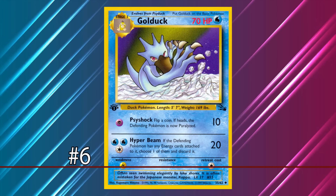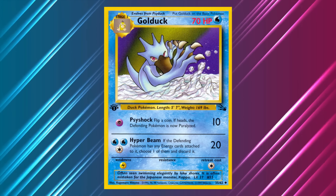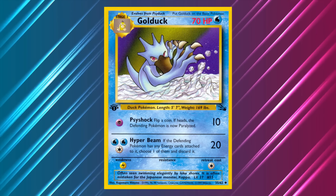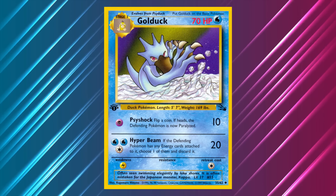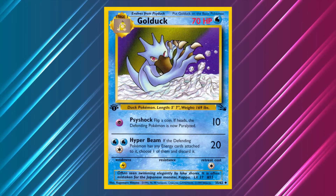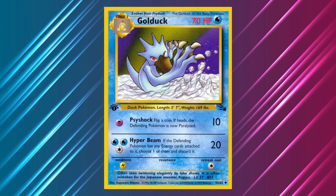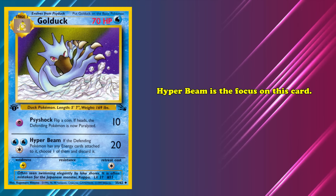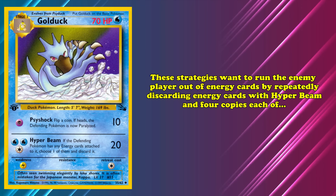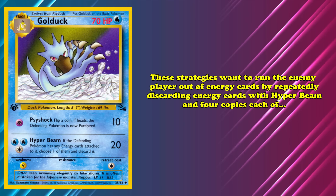And at number 6, we have Golduck. Unlike other Pokémon on this list so far, this card doesn't represent an undervalued niche but instead a whole archetype that was historically underexplored. For 1 Psychic Energy, Psy-Shock deals 10 damage and paralyzes the defending Pokémon if you win a coin flip. For 2 Water and 1 Colorless Energy, Hyperbeam dealt 20 damage and discarded an Energy card from the defending Pokémon. Golduck's strategies want to run the opposing player out of Energy cards by repeatedly discarding energies with Hyperbeam and a full 4 copies each of Energy Removal and Super Energy Removal.